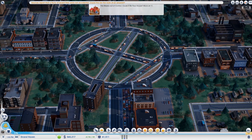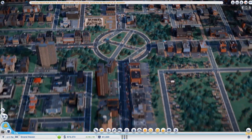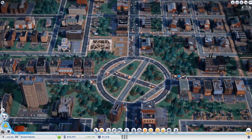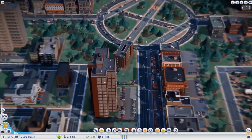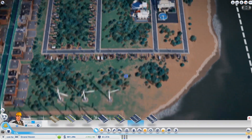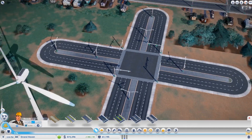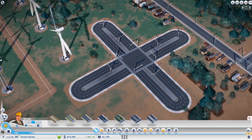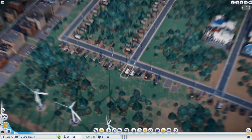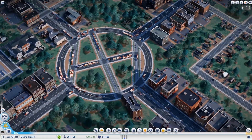A four-way junction — what it's supposed to do, as you can see, is you come up from the entrance of the city and then you want to go left, right, or straight forward. In this junction, if you just had a regular T-shape, we all know this will not work. You'll have serious traffic problems in the long run, because same as in real life, you could be waiting five minutes at a light — four-way intersections just don't work.